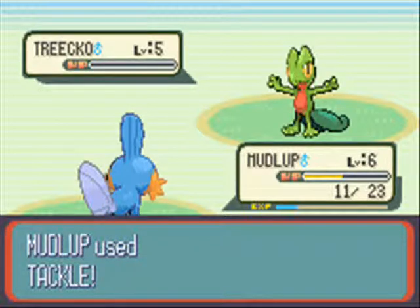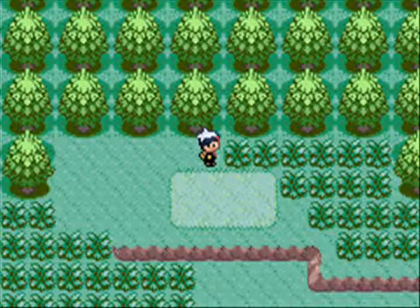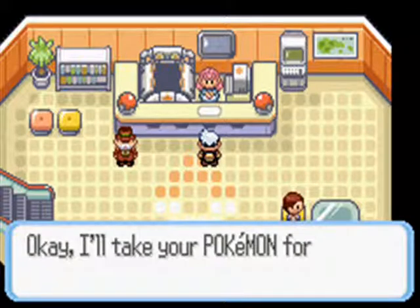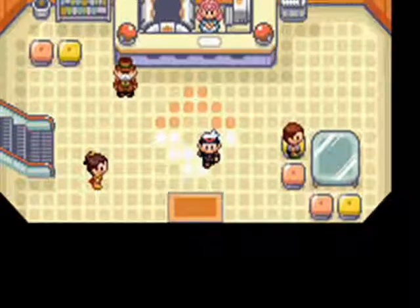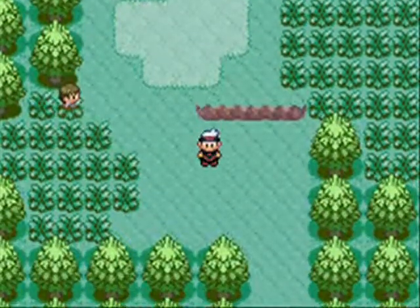I'm gonna say this and it's probably gonna get people looking at me weird: a Nuzlocke isn't that difficult. And I say that knowing my luck — I will probably end up failing this one after doing well on the Leaf Green and so far the Silver Nuzlocke. There are harder playthroughs; a Nuzlocke is like just a few steps higher than a standard playthrough. When you cripple yourself like that, you're just hurting yourself.